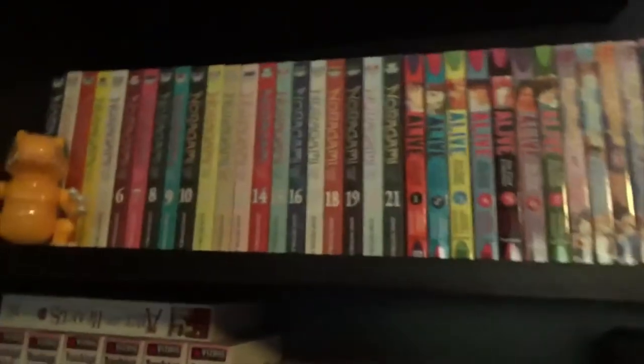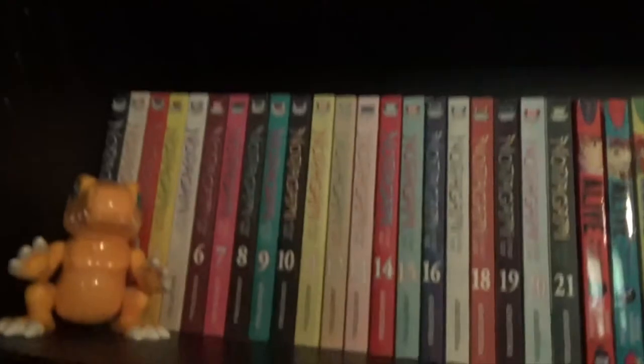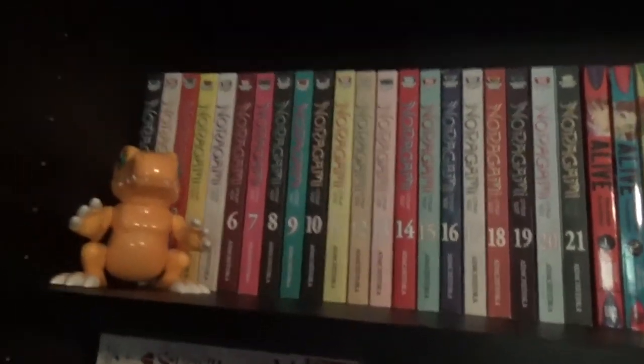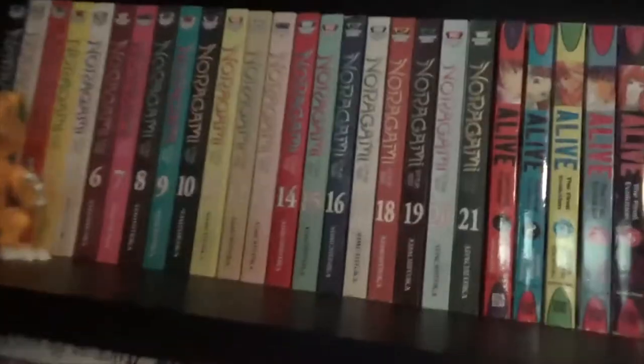Anyway, that's all for the Dark Corner. As we get into the actual manga, it's just slightly lighter, and I'm going to have to stretch to this top shelf. This first one here is Noragami, 1 to 21, up to date. We love Noragami, it's fantastic.